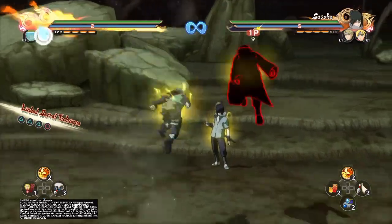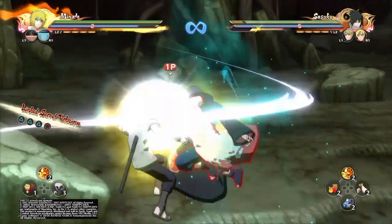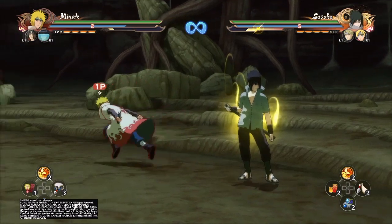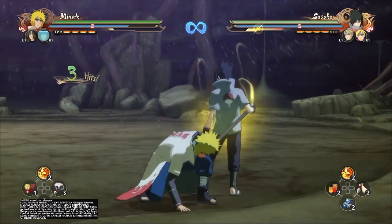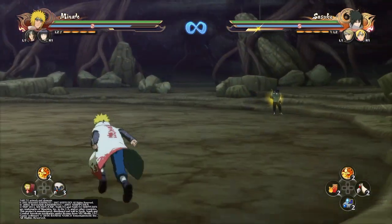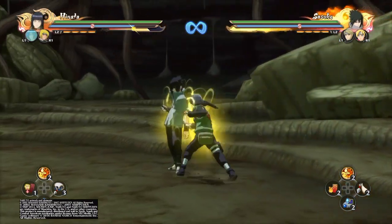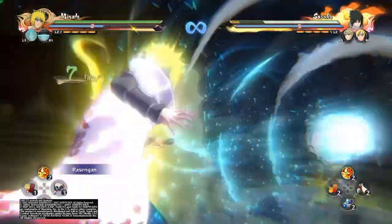Next, the various cancels I want to go over: ninja moves and chakra dashes can be canceled into switching partners. The good news with that is you can essentially throw a ninja at somebody, which is always fun. Basically you double tap X — you can either switch, or you can call in the support and then switch. It works every time, just make sure your timing is on point.